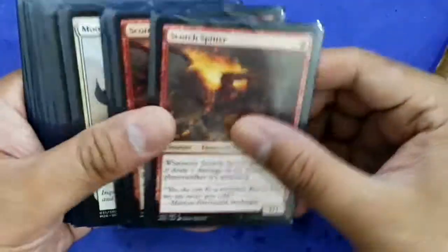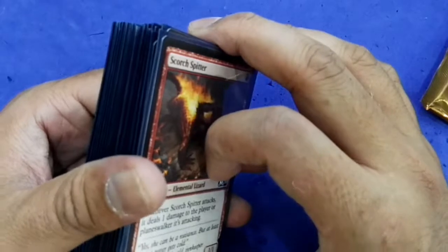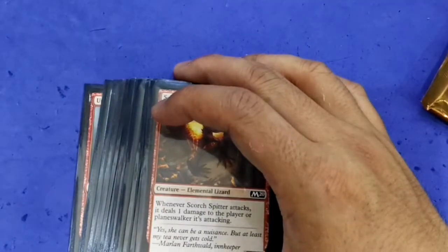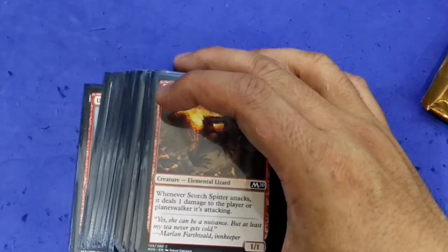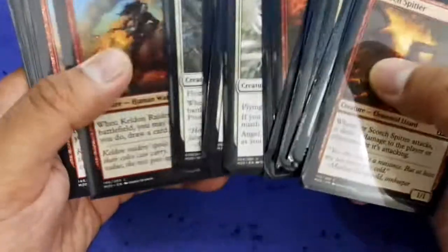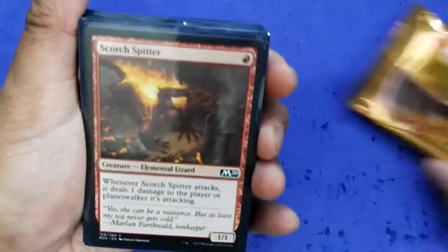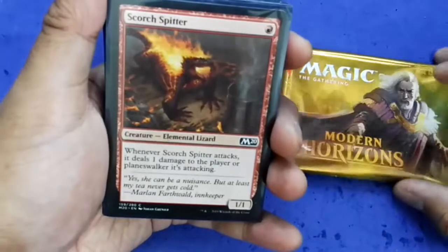So this is what I drafted. In the first two packs I opened a land Templar as my rare, which was kind of useless to me, so I just picked the next best pick. The pick I made was actually Chandra, Acolyte of Flames — Split Fire. The rest of the pack was not that great, but that's basically the direction the deck was going.